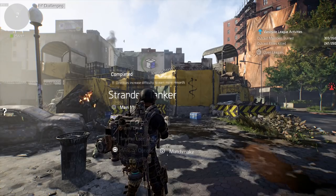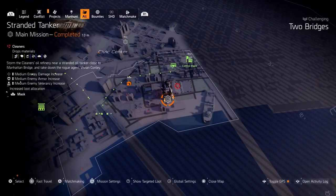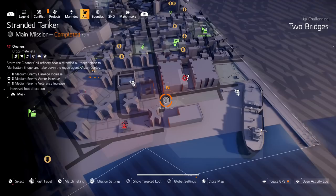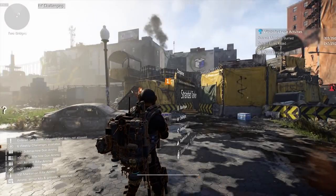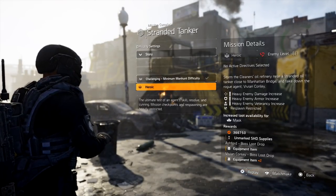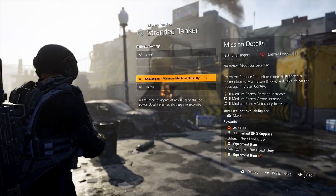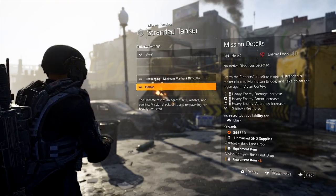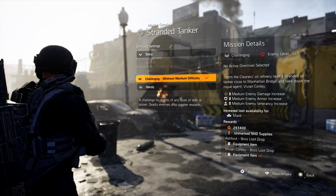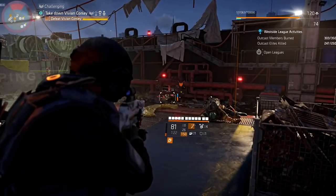So how do you get it? We have the Stranded Tanker mission right here. This is the mission you guys want to do. You can do this on whatever difficulty. If you look at the settlement — the Haven — to the east of it, we have this mission. This is where you fight Vivian Colony. I recommend doing it on challenging if you can, because that gives you the ability to make mistakes. The boss is the one that has a chance of dropping this — Vivian is the only boss I've heard that drops it.